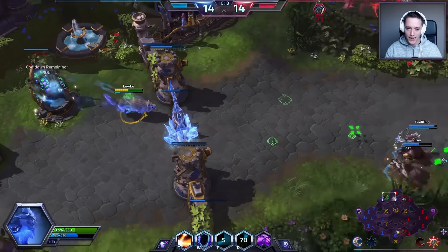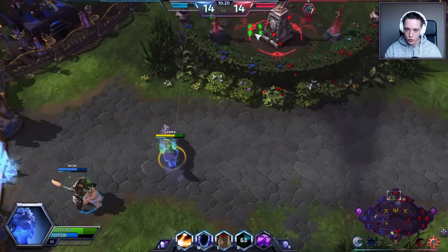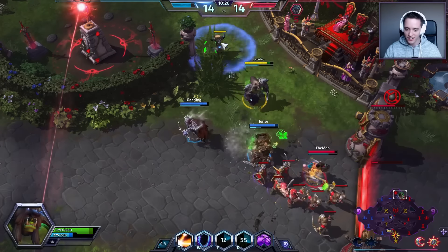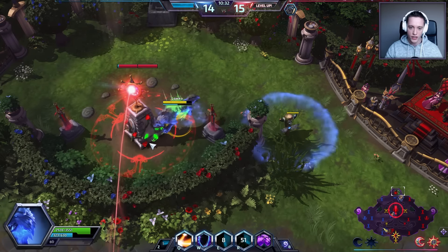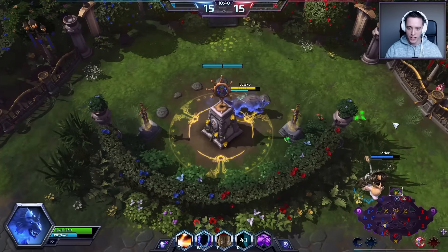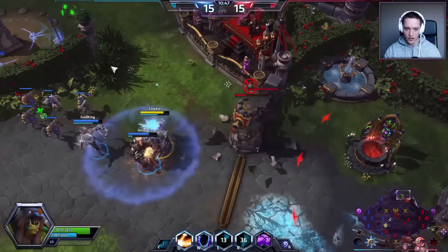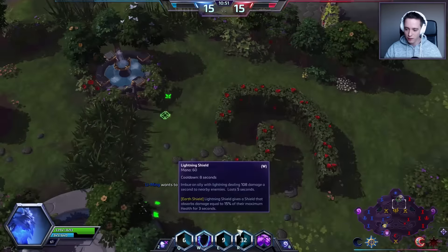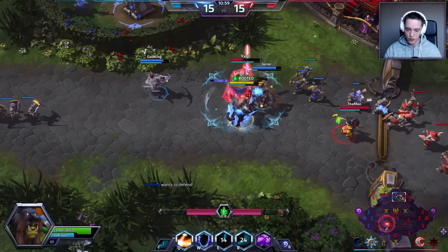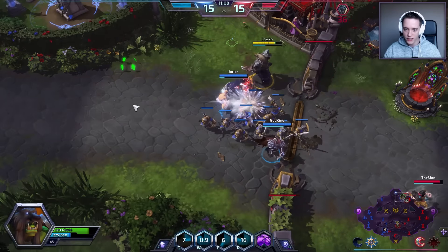I'm going to drink from the fountain real quick to get a little more health while obviously staying in Wolf Form. We're not actually capturing the dragon right now but we're also not losing it, so this is good for us. I'll grab the shrine at the top just to make sure we don't lose the dragon in the middle. Li Ming was also ready to defend — better safe than sorry. Beautiful usage right there of the Mighty Gust by Falstad. I'll take out that tower then.